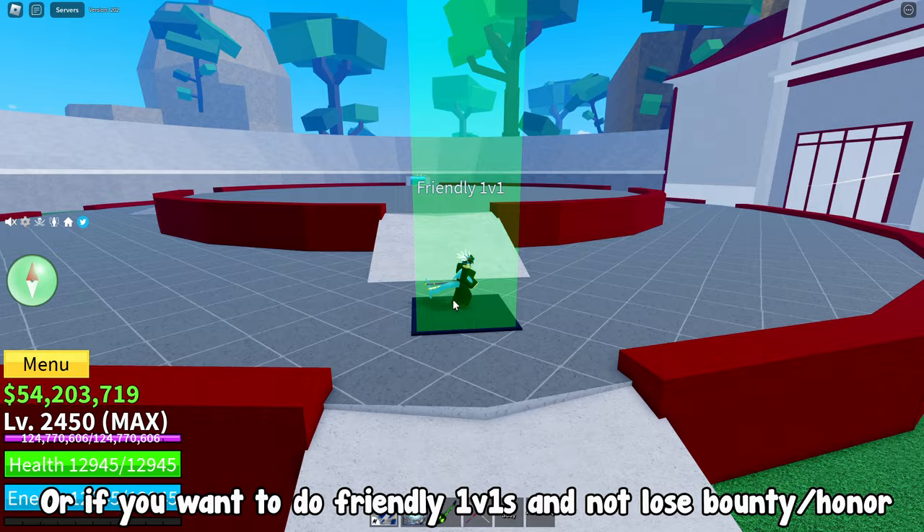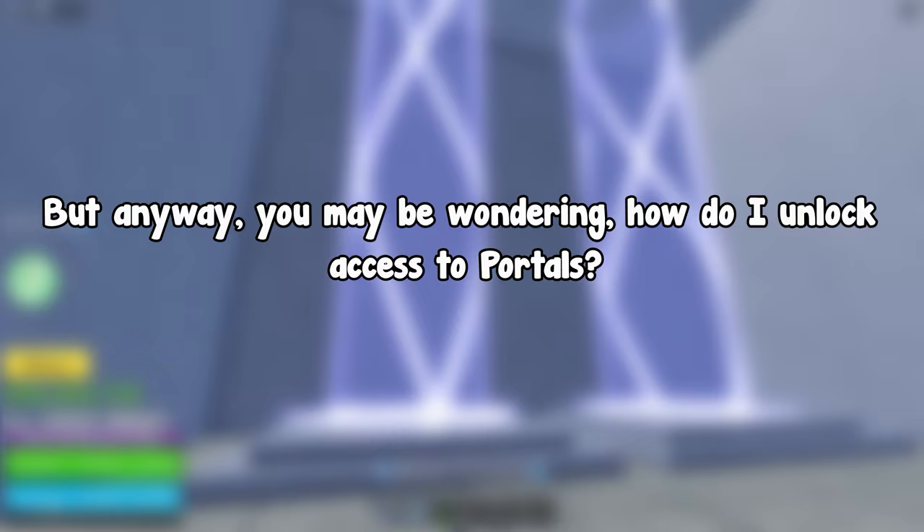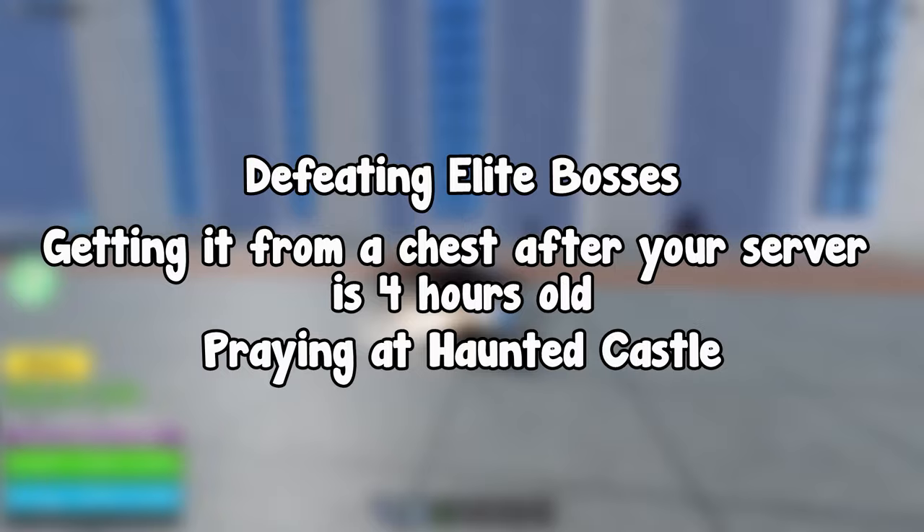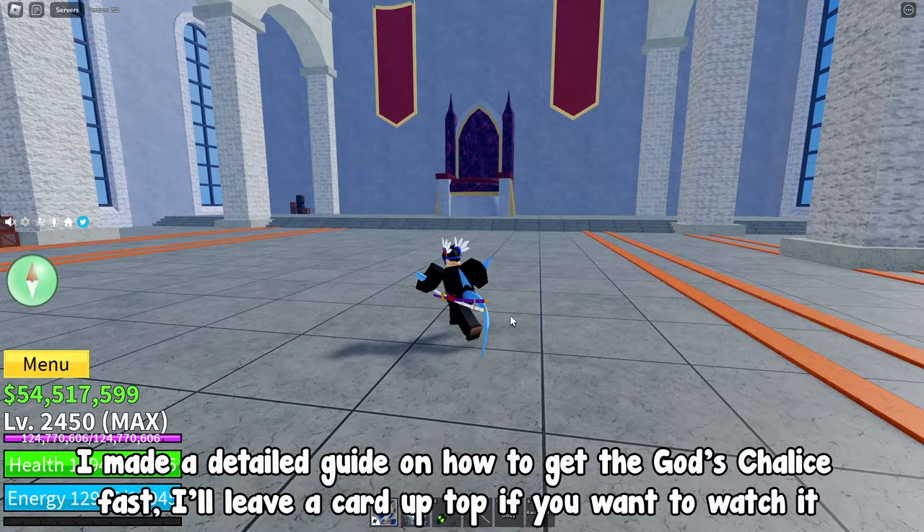You may be wondering how do I unlock access to portals? The answer is simple — you just have to spawn and defeat Rip_Indra. You can spawn Indra by getting a God's Chalice and spawning him. You can get a God's Chalice from one of these methods: defeating elite bosses, getting it from a chest after your server is 4 hours old, or praying at haunted castle. Once you've gotten the chalice, just hold it in front of the podium and it'll spawn Rip_Indra.